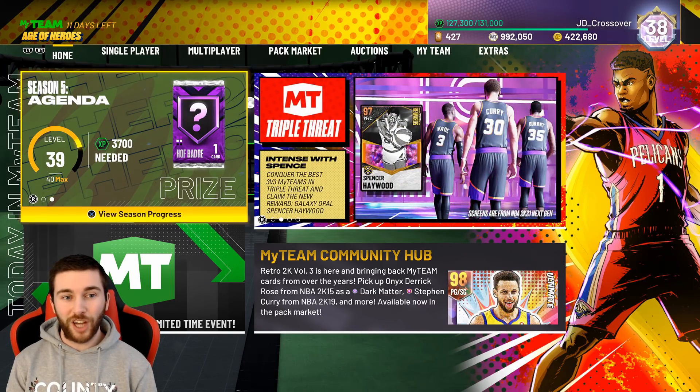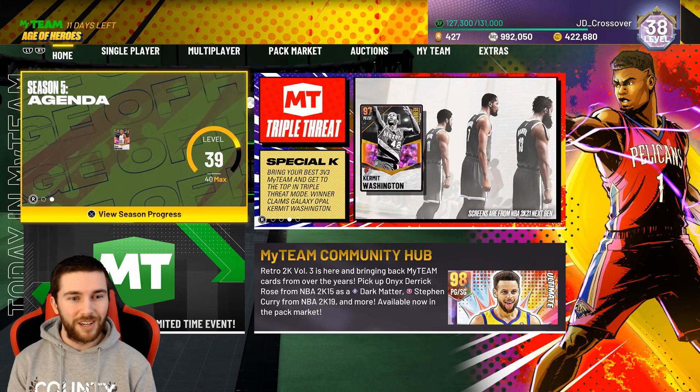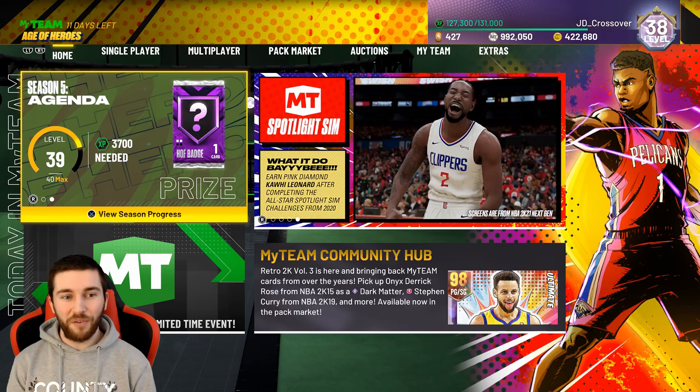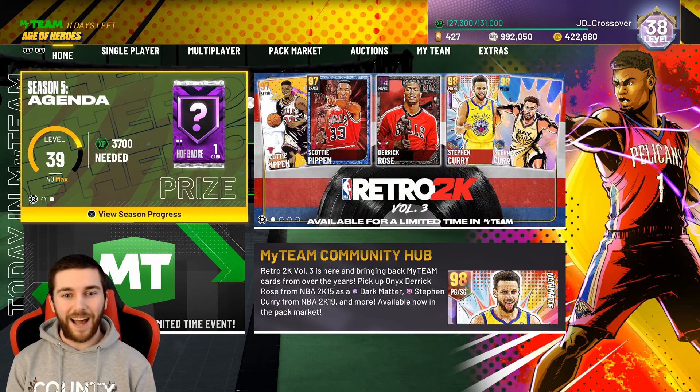We've got a free Galaxy Opal Clyde the Glide added into the game today, which is very nice. So I'll tell you guys about his challenges. We are flying on XP. We made 7,000 XP in a two-hour stream today when I wasn't even particularly going for XP. So only 3,700 away from level 39, and D-Rob is going to be here way sooner than I expected at this rate.